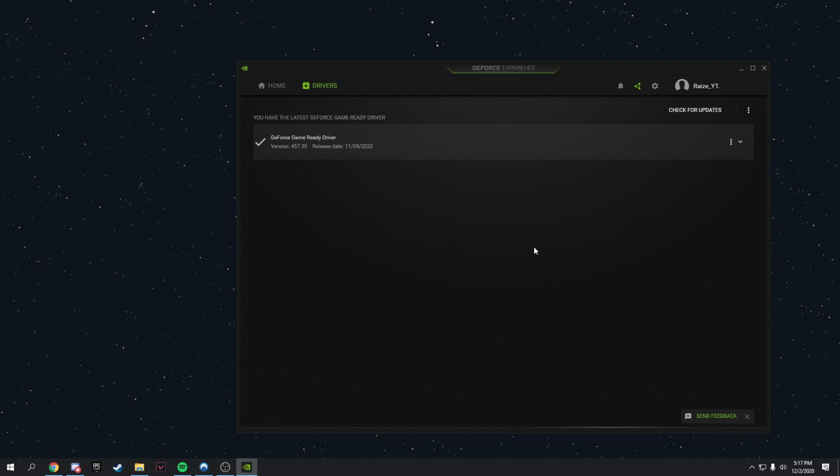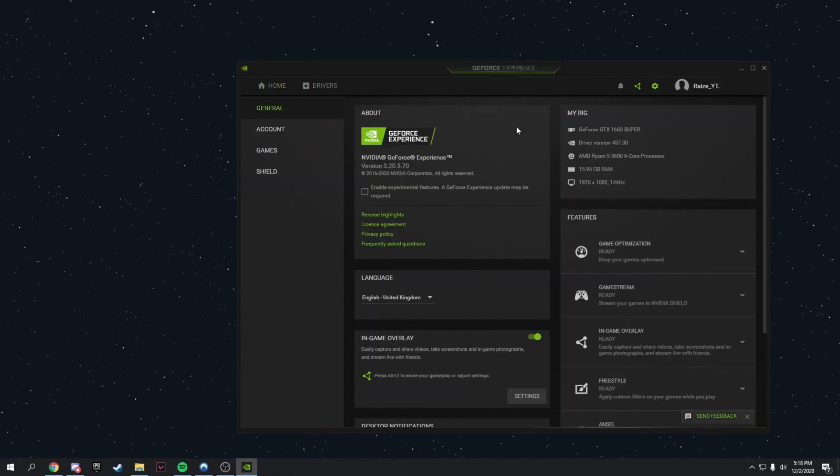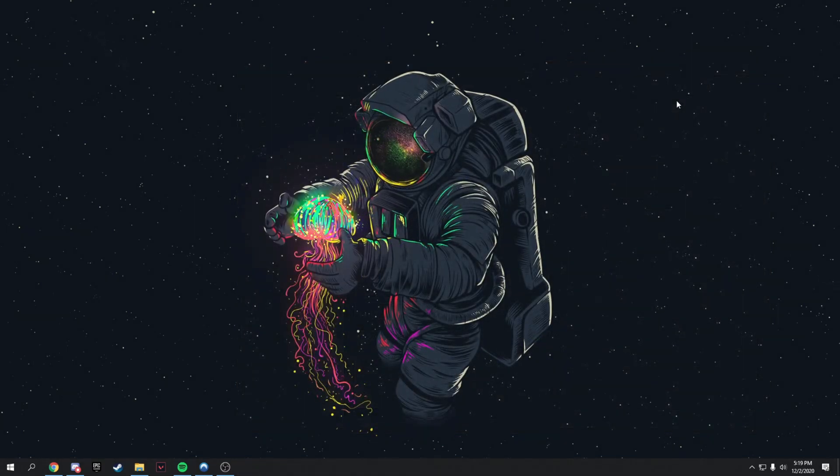Once drivers are updated, go to GeForce Experience settings and turn on the in-game overlay. It improves performance and makes it easy to take screenshots, record videos, and use instant replays without hurting performance much.